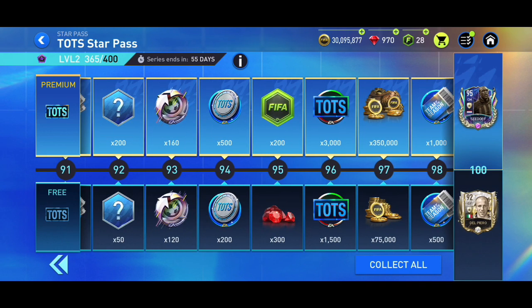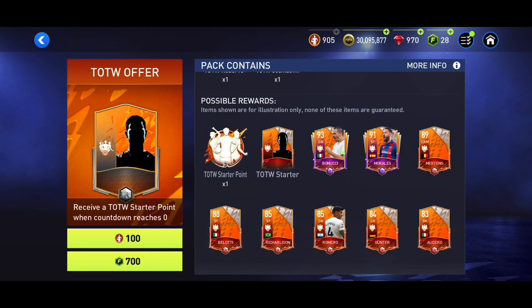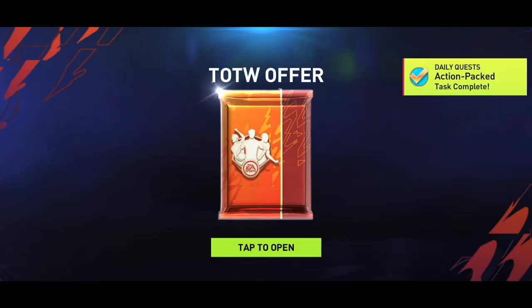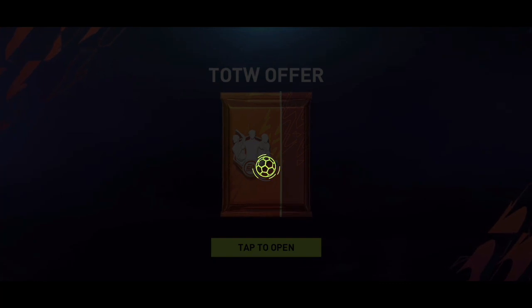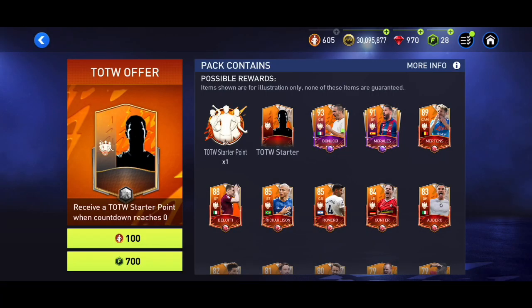I want to end this video by opening a couple of Team of the Week packs, since I haven't done this in a long time. I've got 900 points — I'm not going to spend all of them, but let's see what we get. Hopefully I can get Bonucci — he's a 91 overall I think. We didn't get a lead player here; the Morales card isn't bad for a Team of the Week card. We're not getting lucky with 80+ overall players so far.